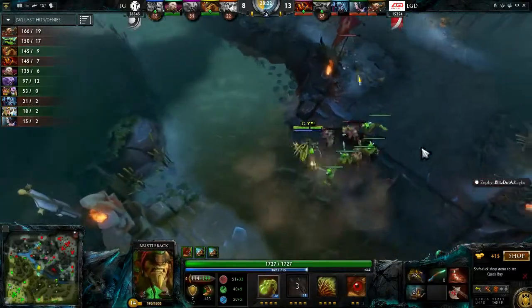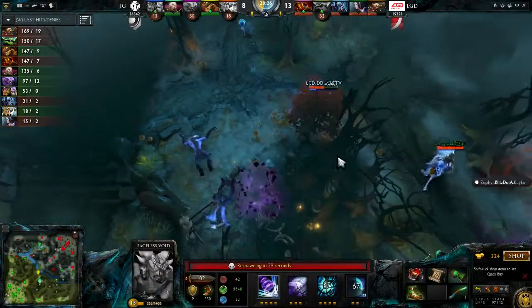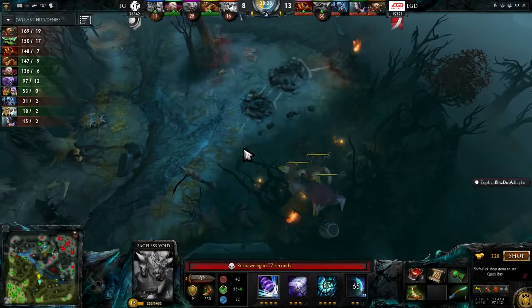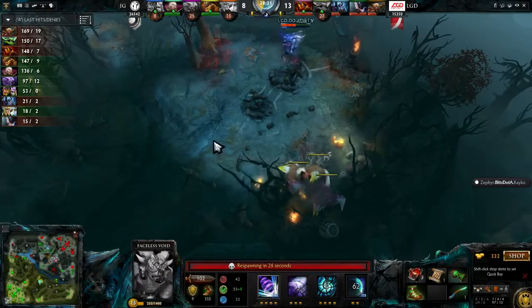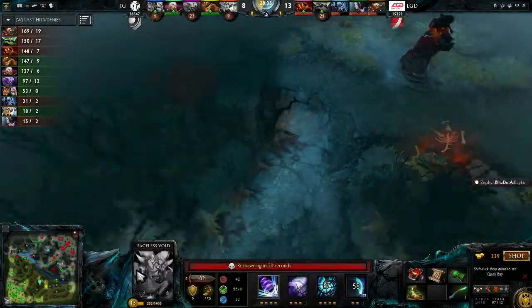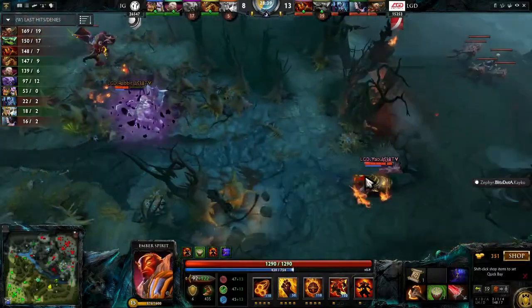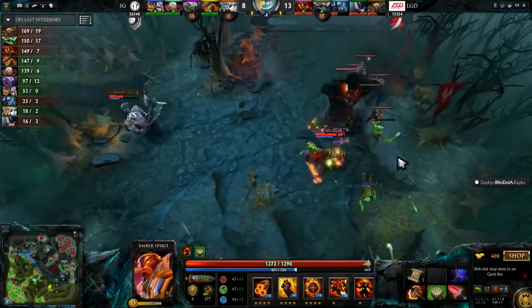Just dodged by Yao. You see the weakness of Faceless Void there with the Chronosphere — because Bristleback is a melee hero he has to try to get into the Chronosphere, but you have to place the Chronosphere so perfectly. IG only have two ranged heroes, so the amount of damage that can contribute to that Chronosphere is really limited.